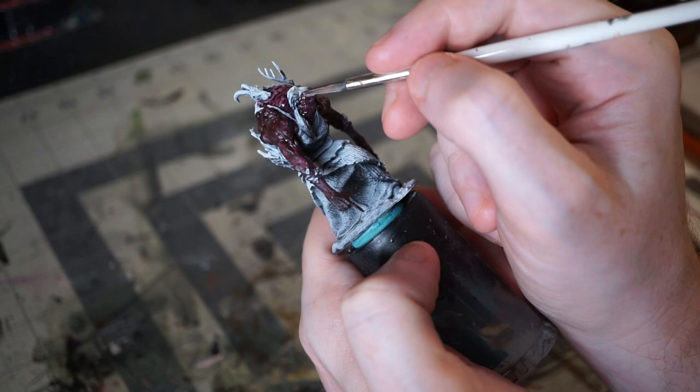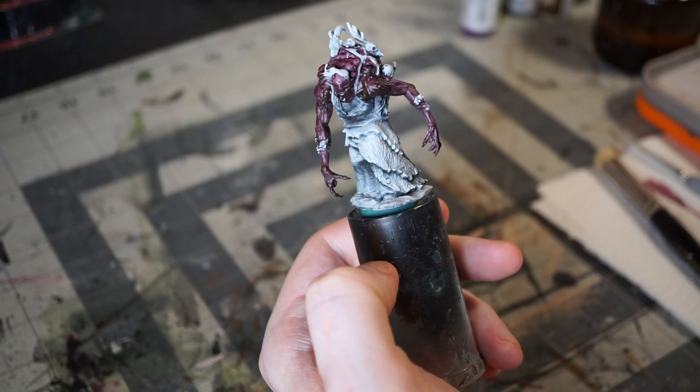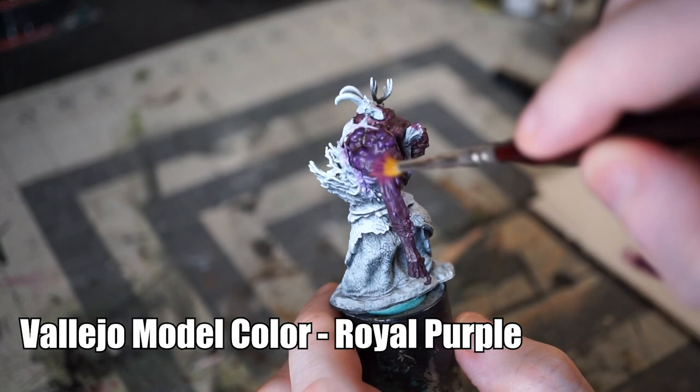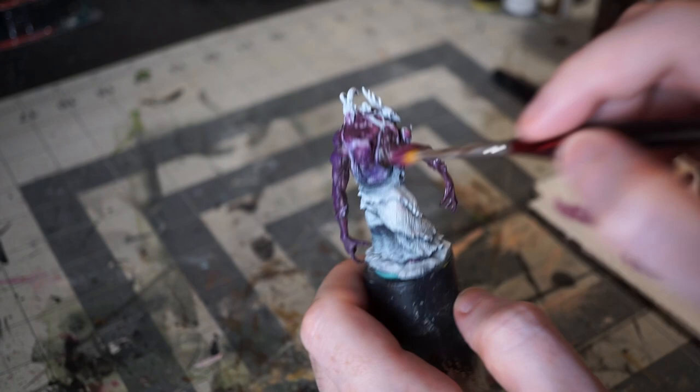You might think of the witch from Hansel and Gretel, or maybe Baba Yaga. You might even turn to Ursula from The Little Mermaid, or the titular witch from The Blair Witch Project. I'm sure a lot of you are probably thinking of a particular Baldur's Gate character as well. Today, though, we're talking about D&D's Annis Hag specifically. It made its first appearance in a module called The Forgotten Temple of Therizdun in 1982, which makes the Annis Hag a first edition monster, though it has appeared in second, third, and fifth edition as well.